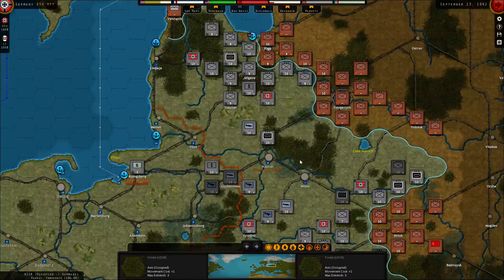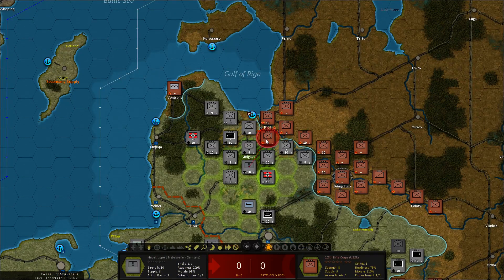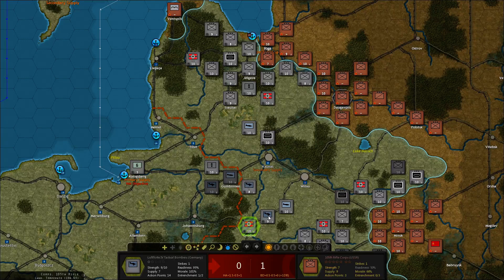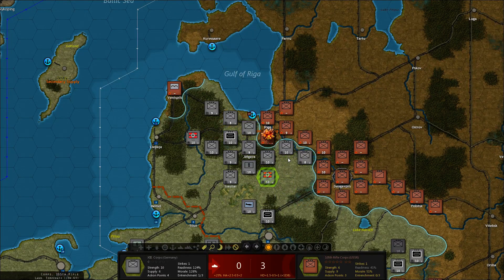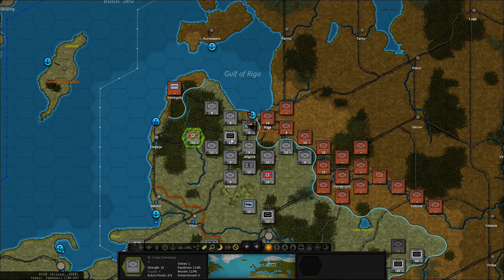That takes us all the way up here. I want to hit Riga. The artillery cannot reach Riga at this point, but they can reach the guys in front of it. Let's get rid of those guys first using the artillery, using dive bombers twice. That takes it down to six. Then we have prepared attacks here, here, and here. Then we can move the armor into position.